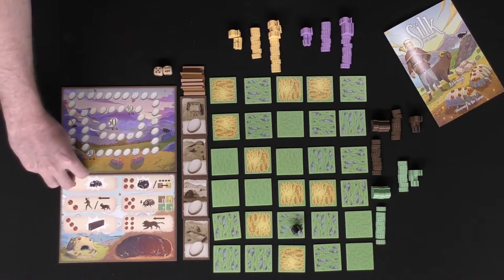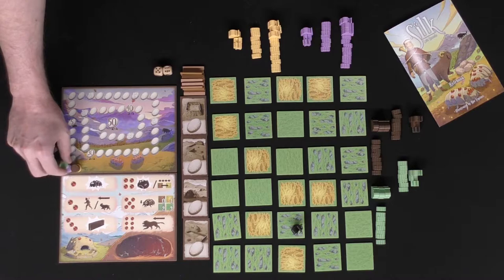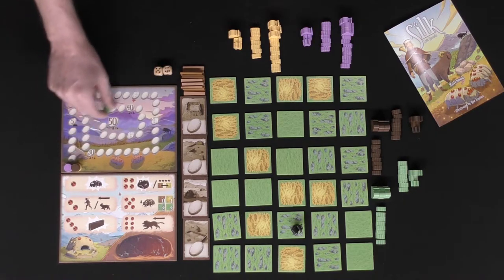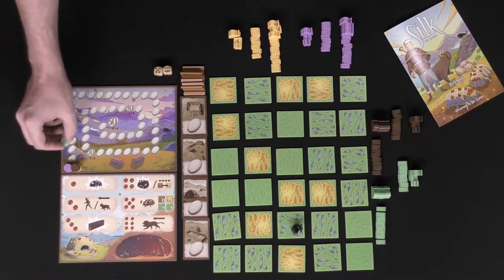This is your point tracker. Depending on the number of players, you'll place your tokens next to the zero space and progress throughout the board. You'll go from zero all the way around to 50, and when you hit 50 — if you do — flip it over and continue across.